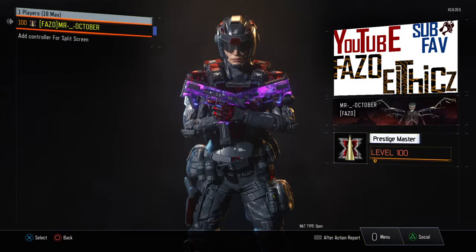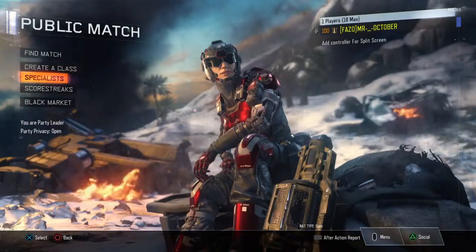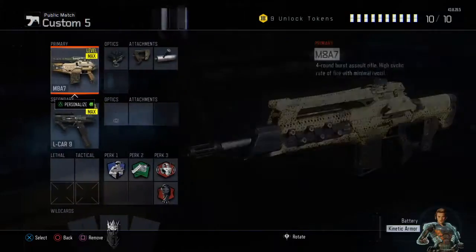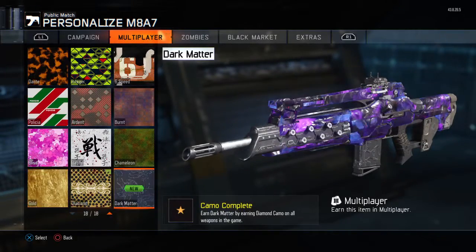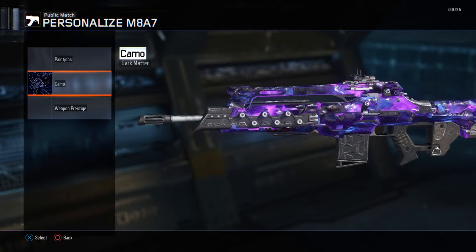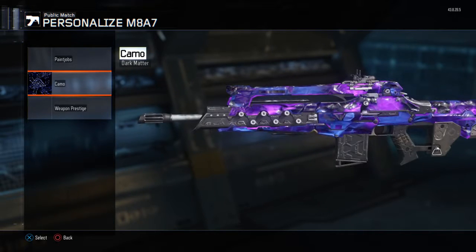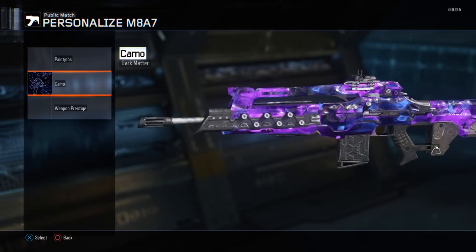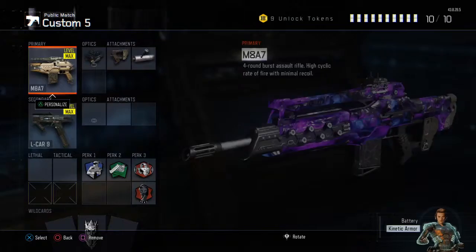Bringing y'all an update. Y'all see it already — I finally got it. Finally got this Dark Matter, man. It was about time. I locked it late last night, I was so tired. It took me forever to get those 10 to Hard and Century's kills, man. It took forever.